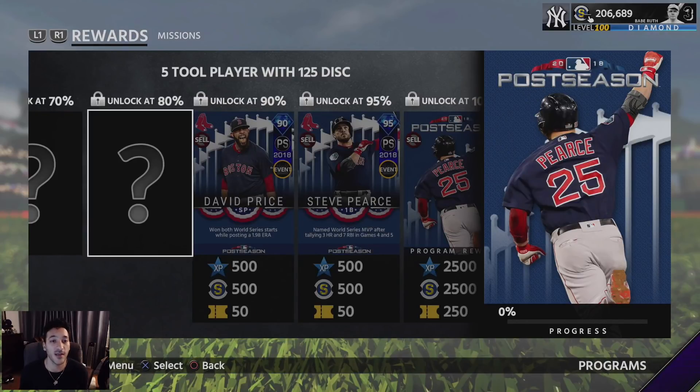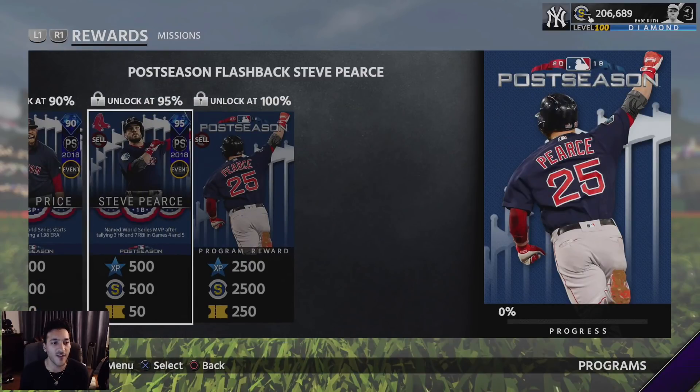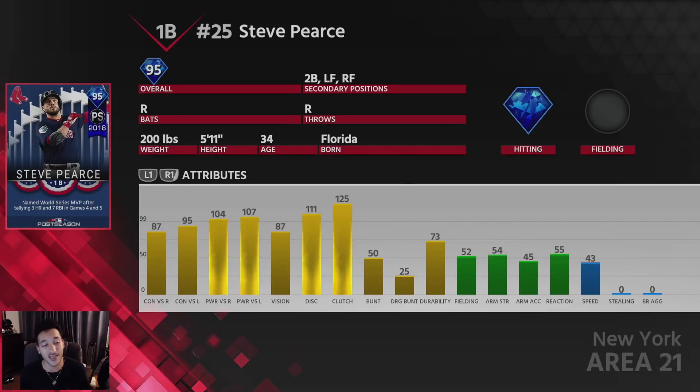At 70% a right fielder with 99 power versus lefties, at 80% a five-tool player with 125 discipline, and at 90% David Price - well deserved. At 95% is Steven Pearce, and we can see his stats: 87 contact versus righties, 95 versus lefties, 104 power versus righties, 107 versus lefties, and 87 vision. He's the World Series MVP.